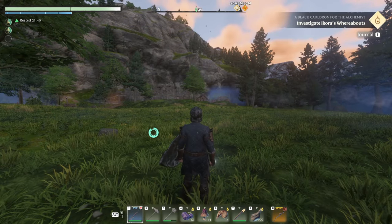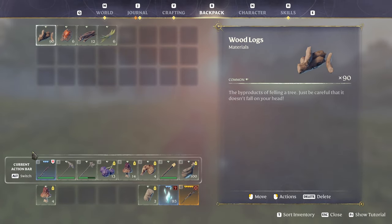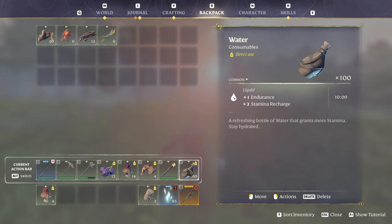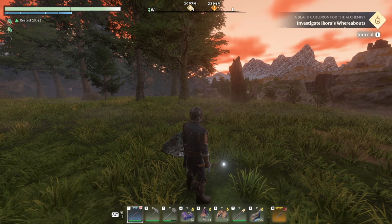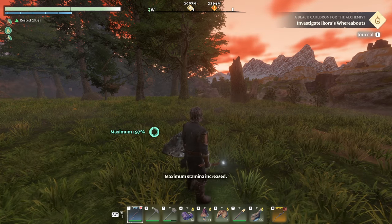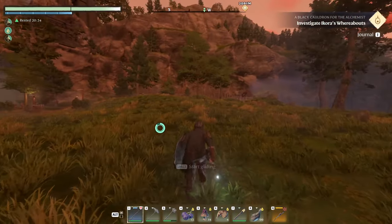There's a resource you're going to want a ton of early game and into the mid game — that's water, which you can see here in slot eight on my hotbar. Water gives you not only endurance but also stamina recharge, making it an amazing consumable to constantly use so you can traverse the map a lot easier. It's a great third food source — you can see my two food sources up top left, and when I hit eight I'm consuming water, which I have to do every 10 minutes to keep those bonuses live.